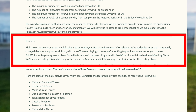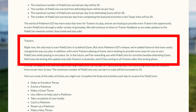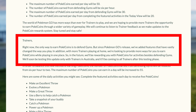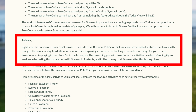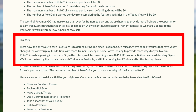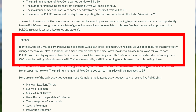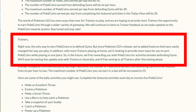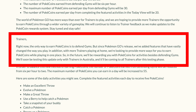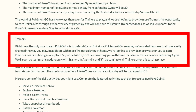This may sound too good to be true, but it was actually real. In May of 2020, Pokemon Go announced: 'Right now, the only way to earn Pokecoins is to defend gyms, but since Pokemon Go's release, we've added features that have vastly changed the way you play. With more trainers playing at home, we're looking to provide more ways for you to earn Pokecoins while playing in one place. We'll be rewarding you with Pokecoins for activities besides defending gyms. We'll soon be testing this update only with trainers in Australia, and it'll be coming to all trainers after this testing phase.'